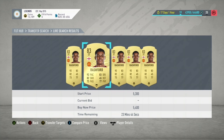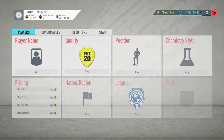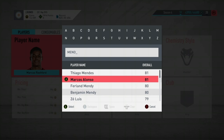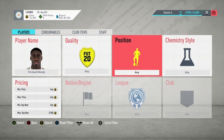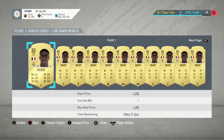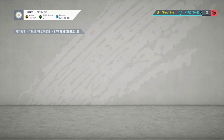Another good player you can use this method with is Ferran Mendy. Mendy is probably one of the most popular cheap left-backs in this game — literally everybody has Mendy in their team. Mendy is worth around 3.5k on the market.